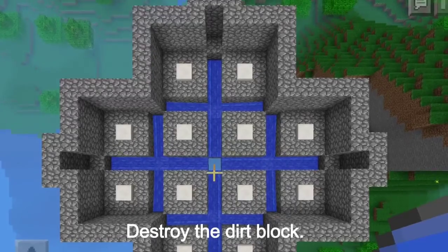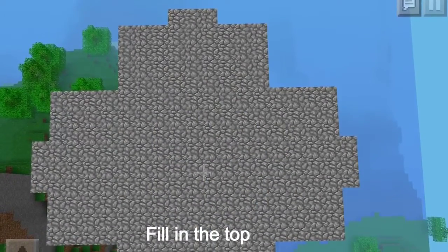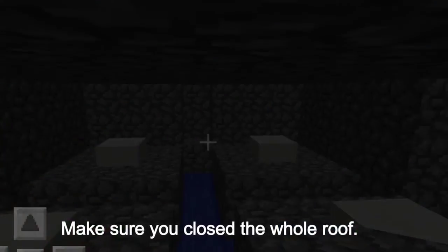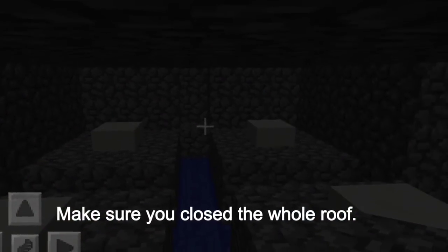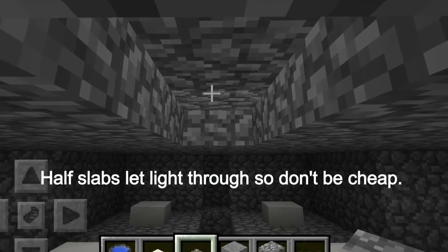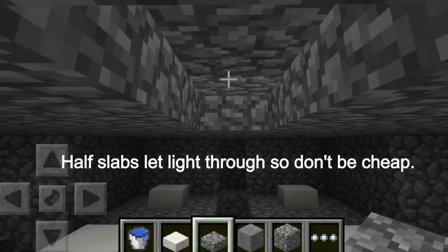Destroy the dirt block. Fill in the top with cobblestone. Make sure you didn't leave any holes in the roof so it's completely dark so mobs can spawn. Don't be cheap and use half slabs because they let light through.